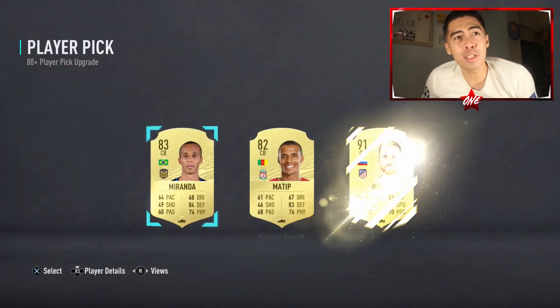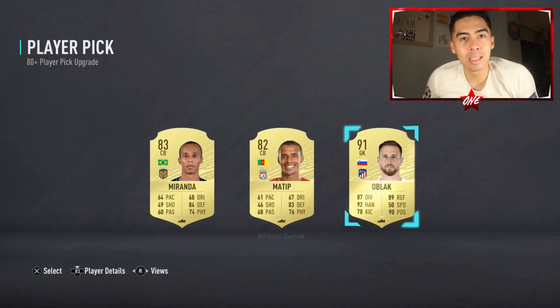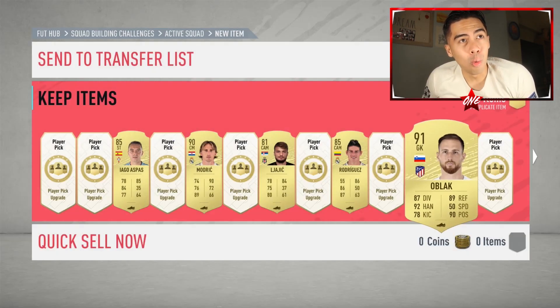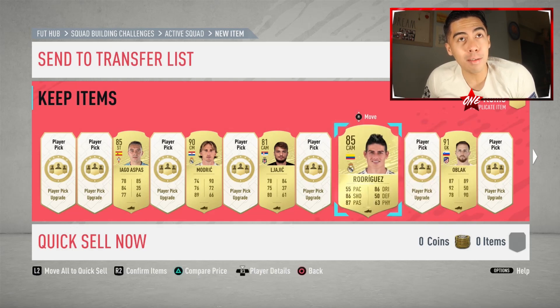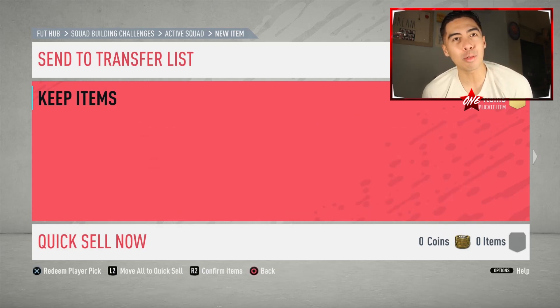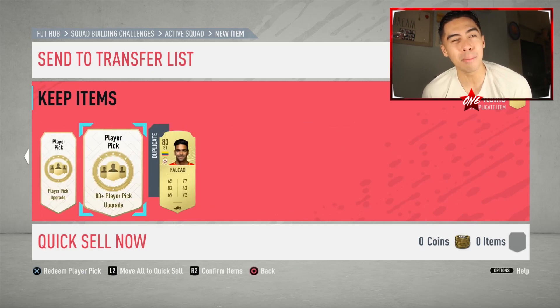Oh my god — these packs are OP! I might have to do this on the RTG. We've got a 90, a 91, and two 85s. This is crazy. I guess that's why they asked for so many rares — this is actually not a bad SBC.